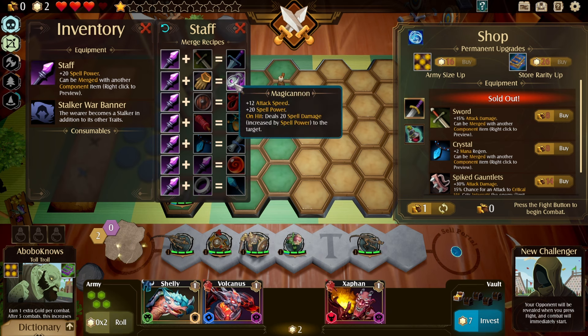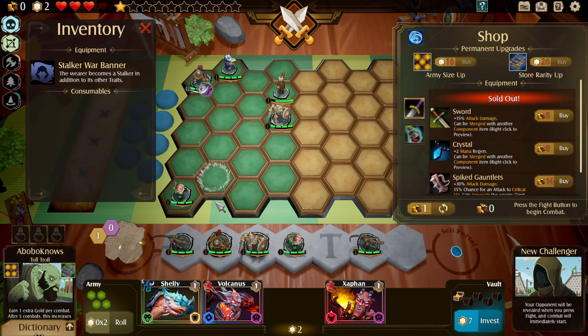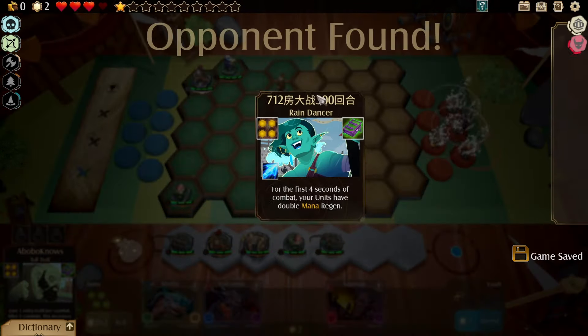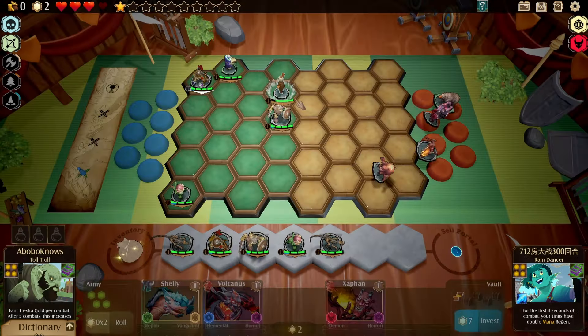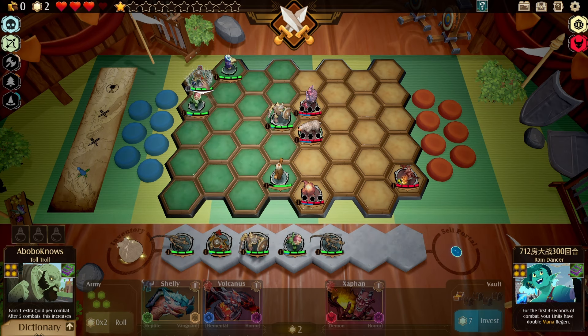Gloves and staff gives you the magic cannon. Sure, we'll do it. Pretty much out of star tokens. So let's go ahead and see how this setup does. Fresh off a win here. A target dummy — move him down there and have our units kind of focus on this mass right here. Let's go.